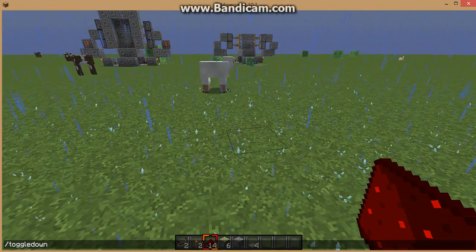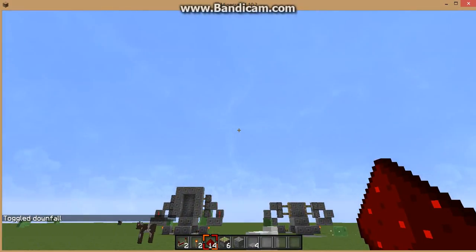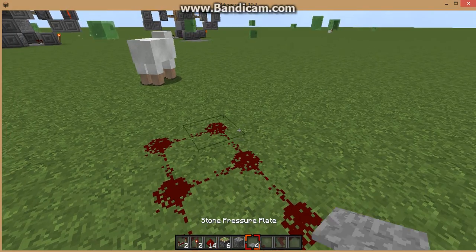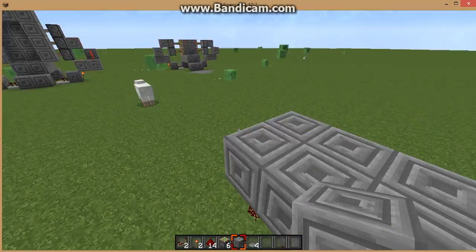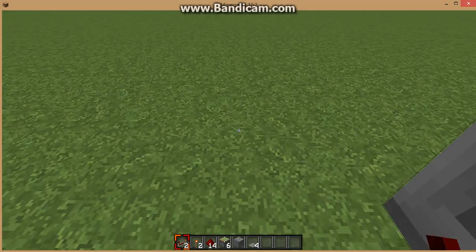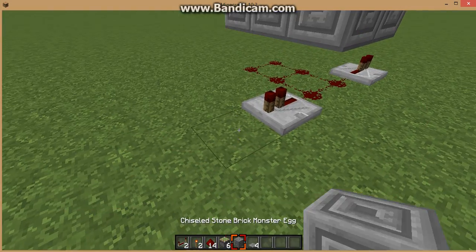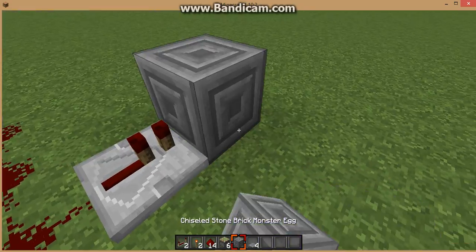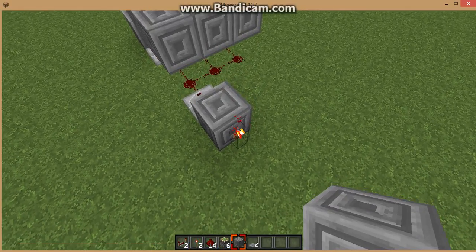First, you put six redstone out like this, then you put blocks like this. Then you put a repeater on either side — it doesn't matter which way they face. Then you put a redstone torch on either side, and then you place a block over the redstone torch like this.